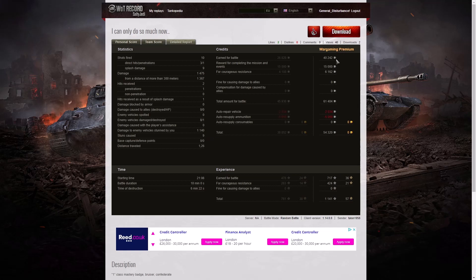She earned 40,242 credits from the game, 15,000 for completing a mission, 6,162 for courageous resistance — that's for getting a battle hero medal in a losing or drawn game. This was a loss. 61,404 credits altogether, and after repair and ammunition respawn — she just used standard ammo, which is very cheap — she ended up with a profit of 54,320 credits. That's a very good score. 717 XP, 424 for courageous resistance, giving 1,141 experience points altogether.